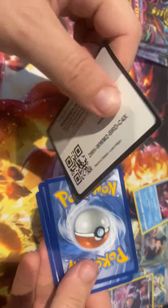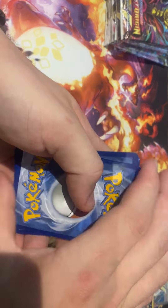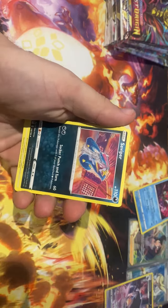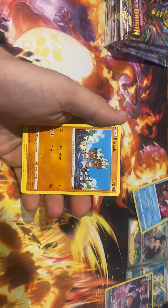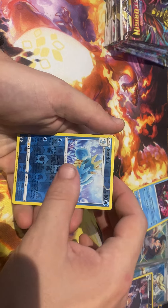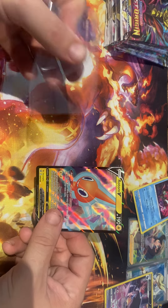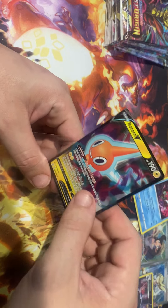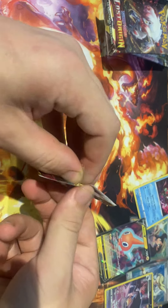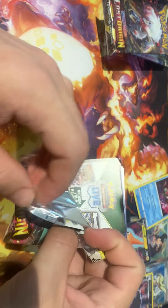Black border here we go guys — this is what we are after! Trainer, Binnacle, Murkrow, Clefairy, Lickitung, Cedra, and a Rotom holographic. Not bad at all — not a brilliant card but still a beautiful card. Sleeve it. We got another black water guys — two for two, yes!